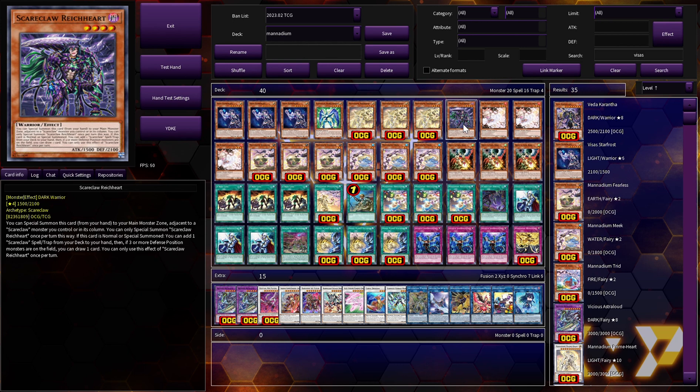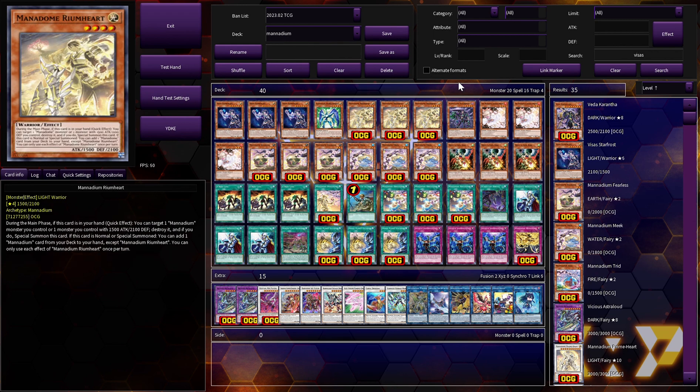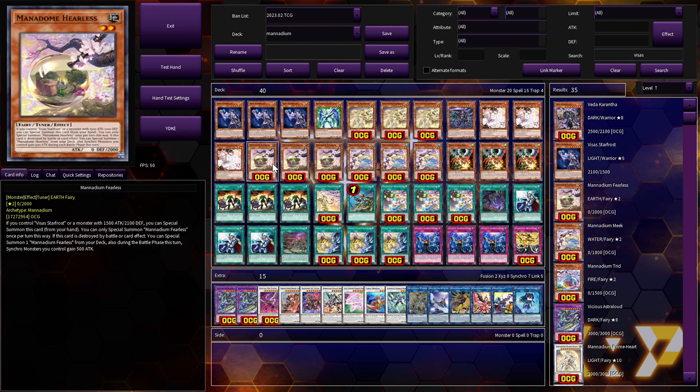Right Card can only special summon itself once per turn. When it's no longer special summoned, you get to add a Scareclaw spell or trap — our target is Arrival, which is essentially Monster Reborn for Scareclaw and Piece of Star Frost. Additionally, if you have three or more defense position monsters on the field, you get to draw a card, which is fantastic for recurring advantage. The big value is just that it adds the Monster Reborn. We're on three copies of Ash Blossom as hand traps.